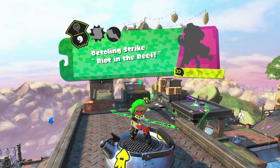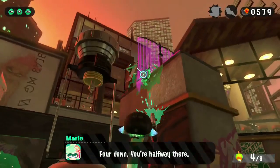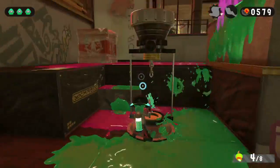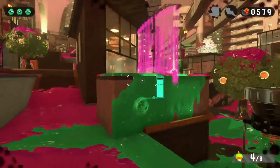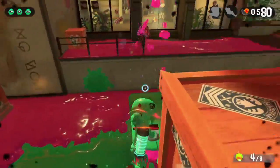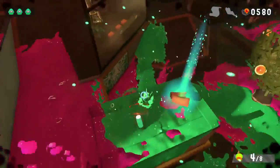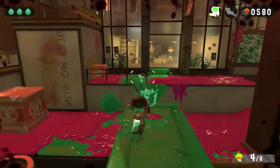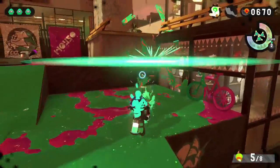Next up is Octoling Strike, our first level where we meet with some Octolings. The first one — you'll run into a wall which looks pretty suspicious. Be careful here because the Octoling does pop up. This is probably one of the first areas where we find a Sunken Scroll hidden in the ink, so you'll have to shoot the ink to find it. The Sardinium works the same way, but it's next to the Octoling spawn point.